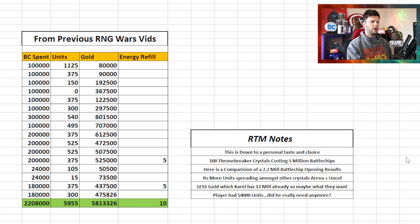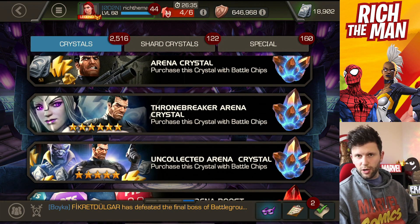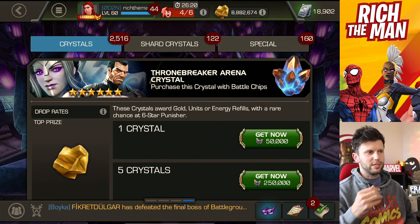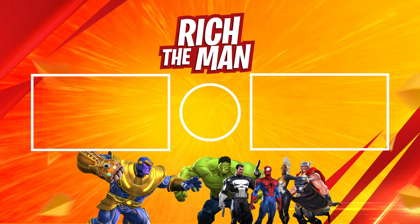Put in the comments: where would you take your spend? Would you be more inclined to spread your arena crystals into lower increments like uncollected and standard arena crystals, versus doing an extensive spend on one crystal type costing 50,000 battle chips each? Where do you stand on this? As I said, different strokes for different folks — but where's the priority: gold or units? Carol will likely be very happy going from 13 million to 20 million gold plus 61,000 units. Thanks for watching — check out other content on screen and I'll see you all very soon, bye!